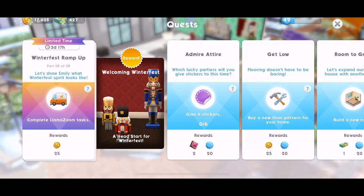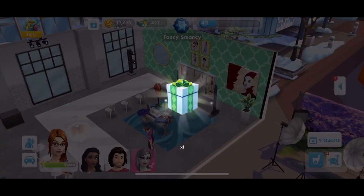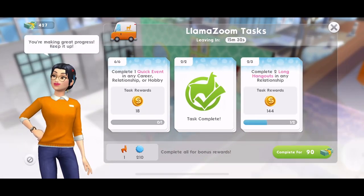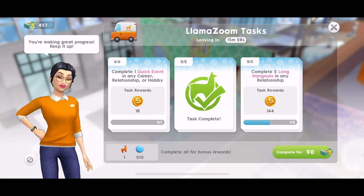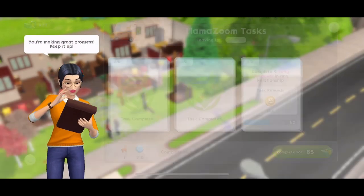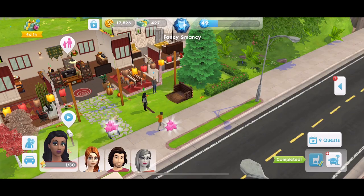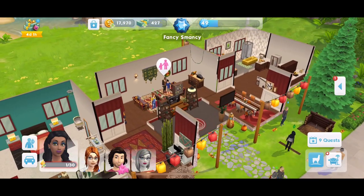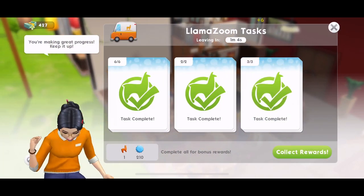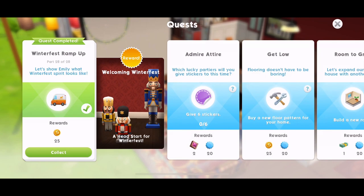Part 28, the last part: let's show Emily what Winterfest spirit looks like — complete Llama Zoom. We got some land grab strands. We've only got 15 minutes left — we've got to complete another long hangout and a quick event, so let's get on that quickly before the time runs out. There is one minute 32 left. We've just finished our long hangout. We need to use a TV and then we'll have completed the llama zooms. Done — I did have to use a cupcake. That is quest completed. Part 28 of 28.